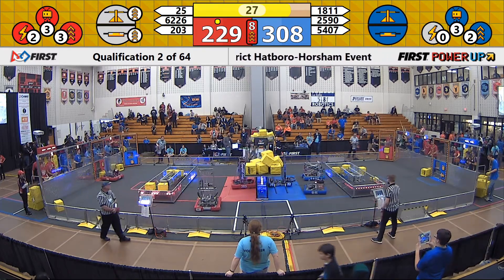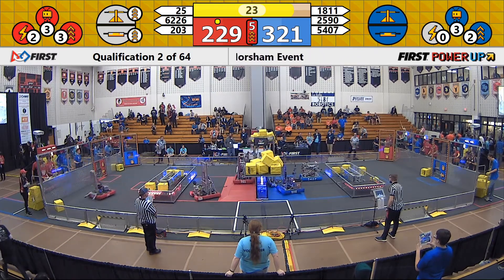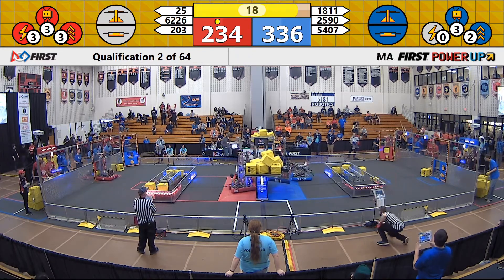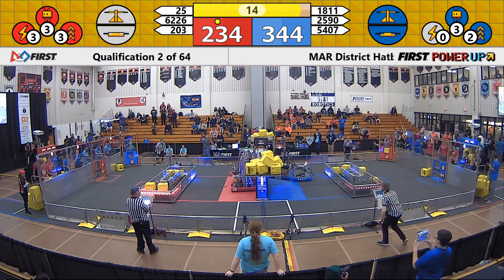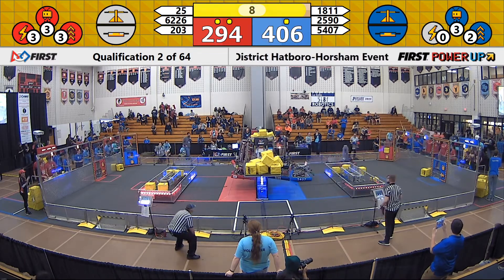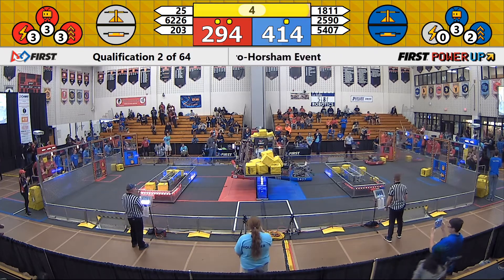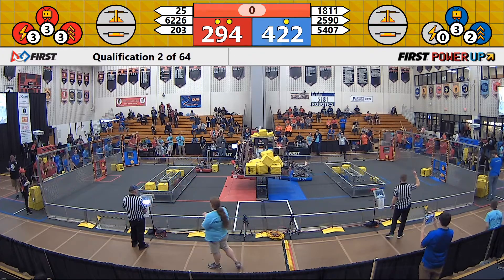Here comes team 203 putting up their hook. Team 2590 wants others to join them on that blue alliance side. They have their platforms down — and there they go, up in the air. 1811 is up with 2590. 13 seconds to go. Both red alliance robots seem to be going up in the air to face the boss with seven seconds to go. Team 25 trying to go after one last cube as time expires.